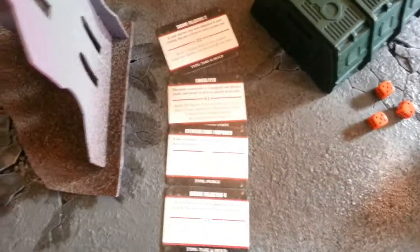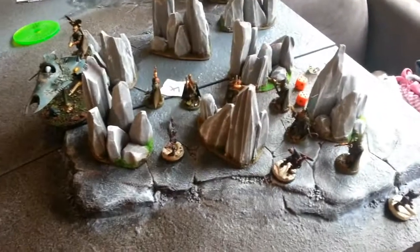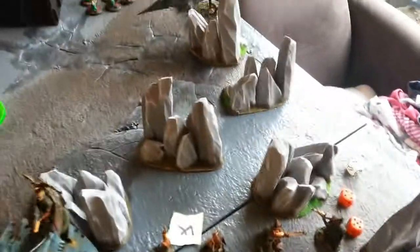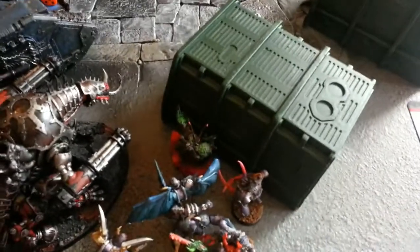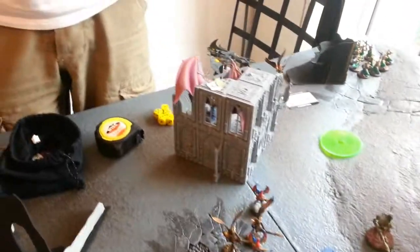Turn 2. The CSM player discards Secure Objective 2 and draws Secure Objective 6. Down to 5 maximum objectives. The Pink Horrors attempt to cast but scatter away from targets. The Chaos Sorcerer summons Hounds of Khorne, which scatter into the building and are placed near one of the enemy engines for amusement. An attempt to cast Cursed Earth is dispelled, and Warp Speed on the Demon Prince also fails.